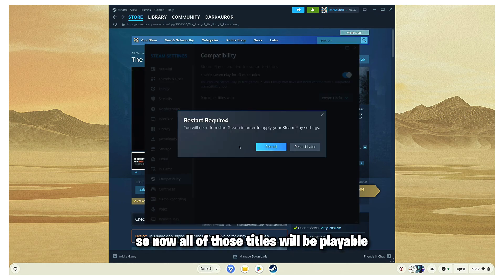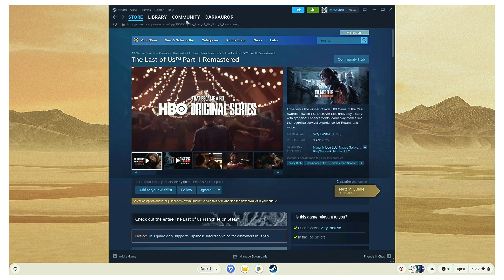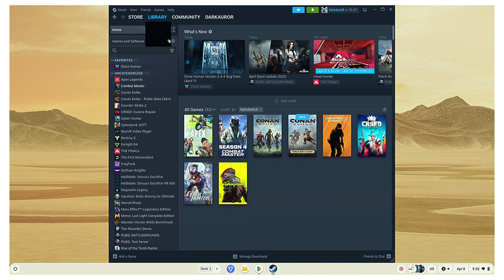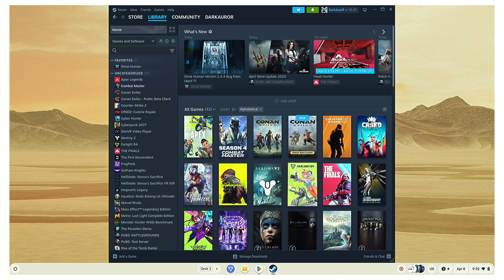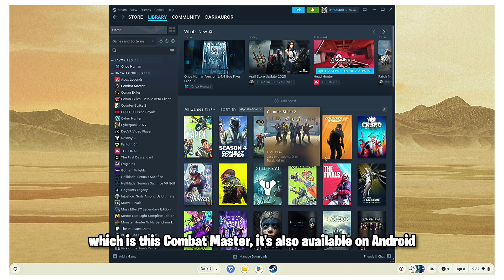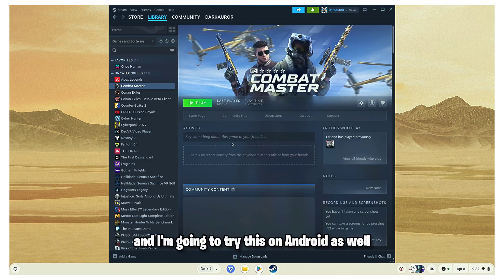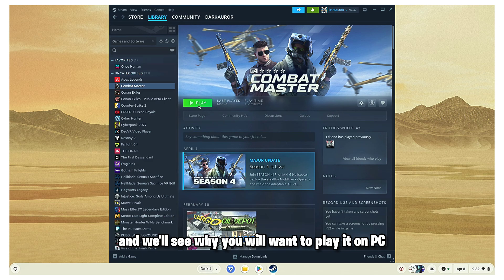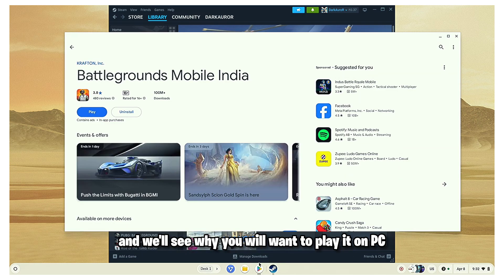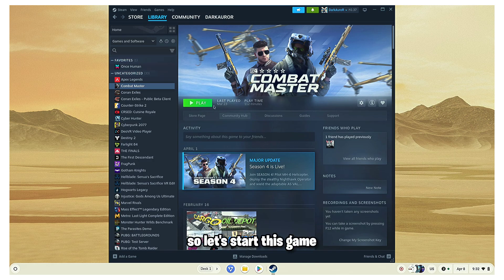Now all of those titles will be playable — you will need a quick restart. So this is how you can play any title you want. From my library, I'm going to play a very low-demanding title which is Combat Master. This is also available on Android, and I'm going to try it there as well — we'll see why you'll want to play it on PC and not Android.